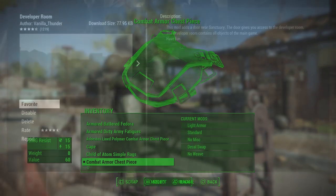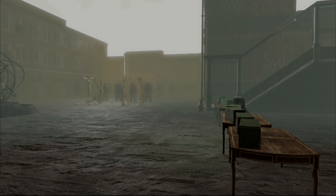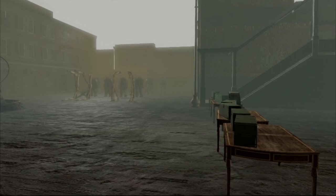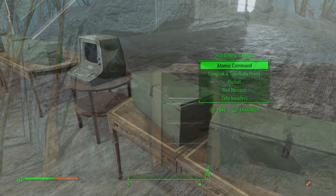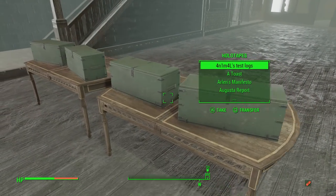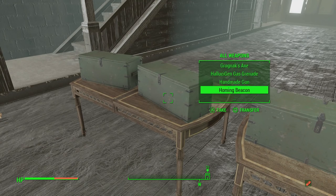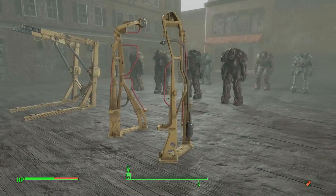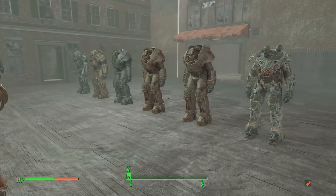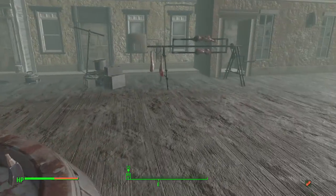The first mod we are covering today is known as the Developer Room by Vanilla Thunder. As you've probably guessed by the mod title, this mod adds the Developer Room into Fallout 4 for the PlayStation 4. For those who don't know what the Developer Room is, it's essentially a huge room full of chests that contain pretty much the majority of items in the game — all weapons, all books, all armors, and even DLC categories with chests for each DLC's weapons and armors.